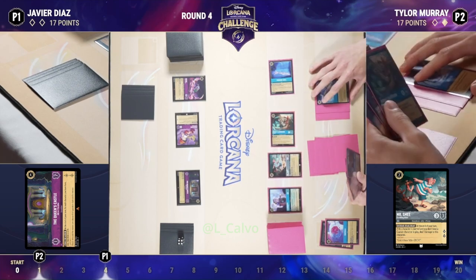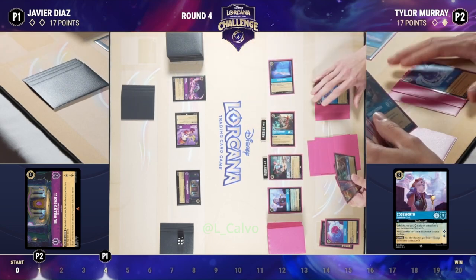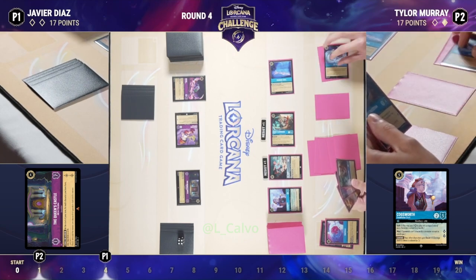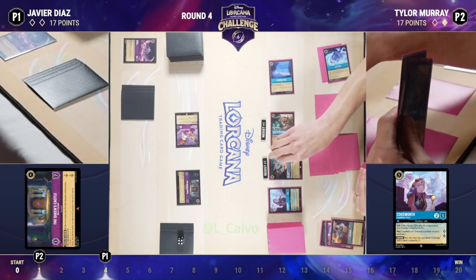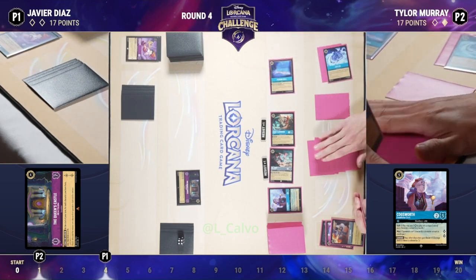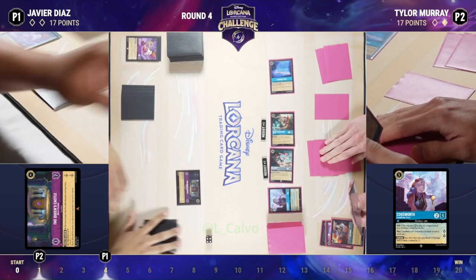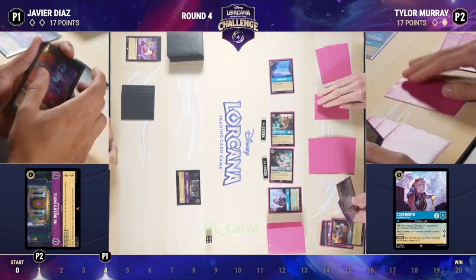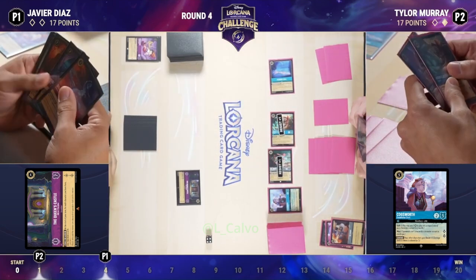I think the right play here is getting that Cogsworth on the board. Cogsworth — just a powerhouse. A 2/5 that gives all your other characters Resist and has Ward. So it can sit there, can't be chosen by anything that does targeted damage, and just protects your other characters. You can see its effect on Smee and Flaversham — they Resist, meaning they don't take any damage from challenges. And Smee damages himself every turn if there's no captain on the board, but given that Cogsworth prevents one of that damage, Smee can now be exerted every single turn without any fear.